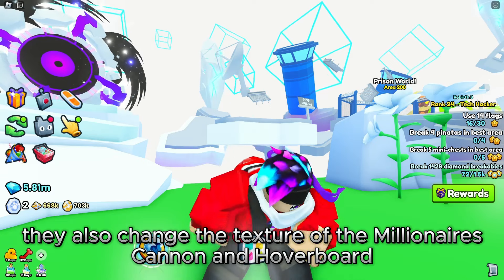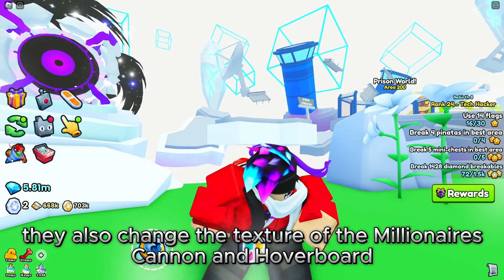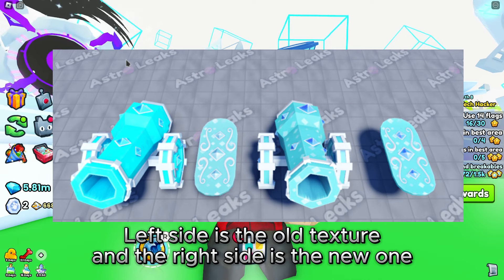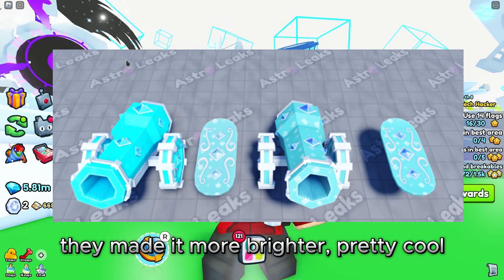They also changed the texture of the Millionaires Cannon and Hoverboard. The left side is the old texture and the right side is the new one. They made it more brighter — pretty cool.